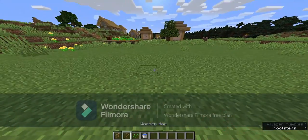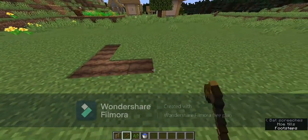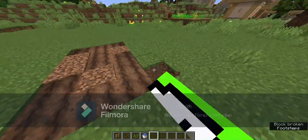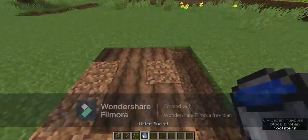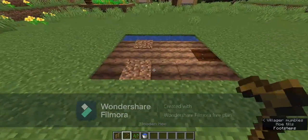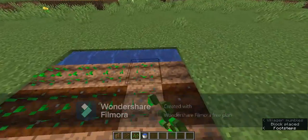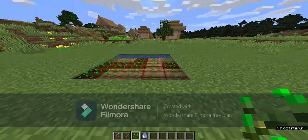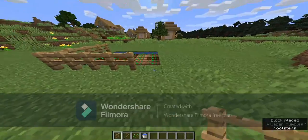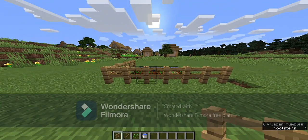First you want to hoe some ground, making sure it's on the left part — like a one-two-three by one-two-three-four grid. Then break the blocks behind it and place a water bucket so the soil starts hydrating. Put your seeds down, and if you're in creative you can bone meal it. Then put a fence around it. That'll be the first step.